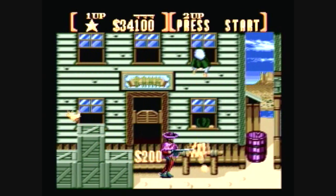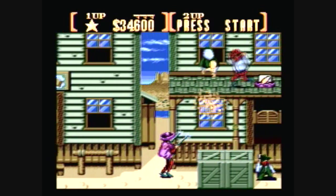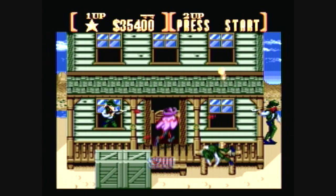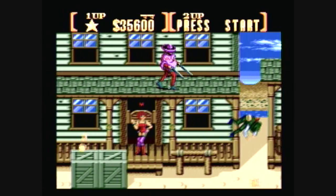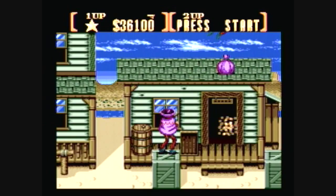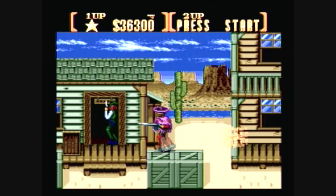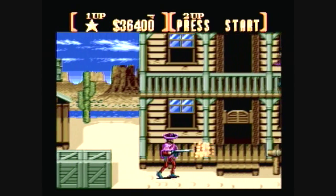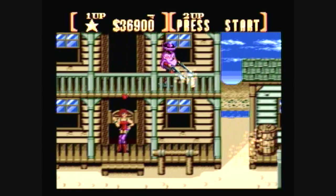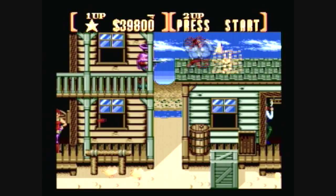Those orange guys are the ones that throw dynamite — I shot him before he had a chance. The double doors should give me rapid fire. Every time you die your power-ups go away, so I lost rapid fire but I just picked up double guns. What's cool about this game is contact with enemies doesn't kill you — that knife guy only kills me when he has his knife out and swipes it. Guys with guns, I can walk through them; it's only their bullets I can't touch.